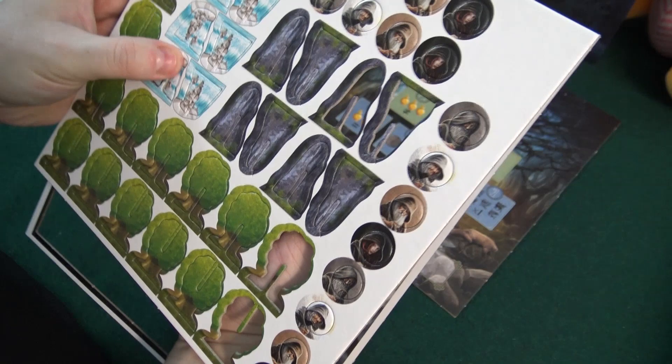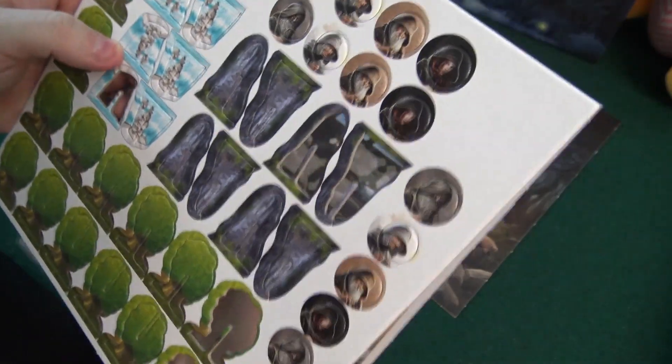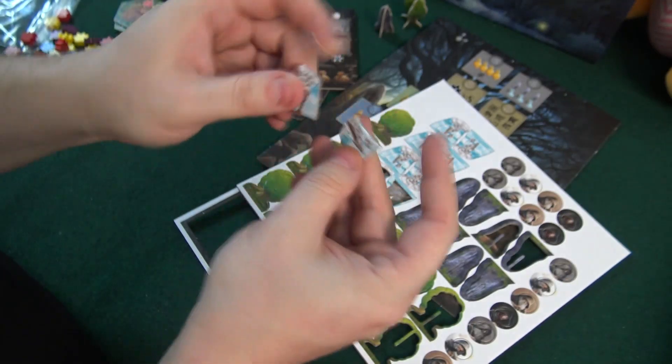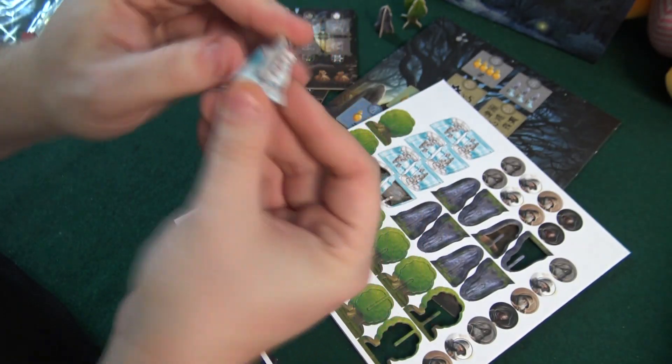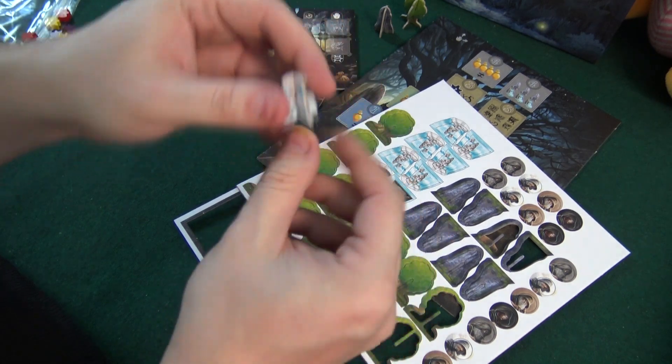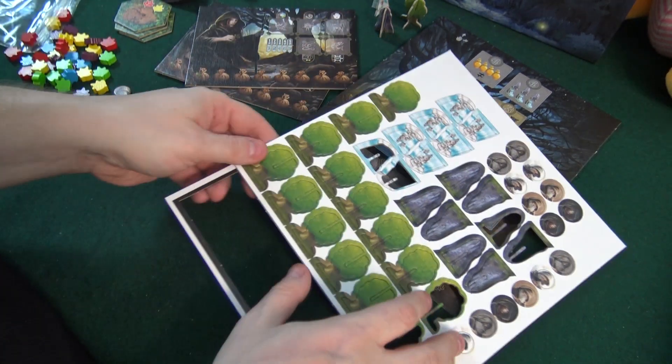And also we have — what is this? Some kind of ice perhaps, or water. That can also be put together, like such — like a waterfall or such. So, three different 3D things out on the board. We have this board.